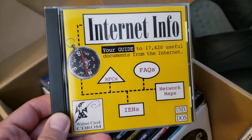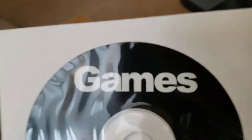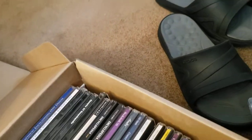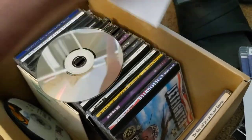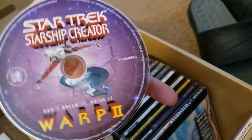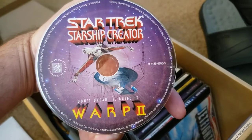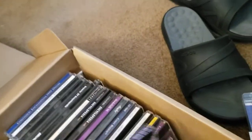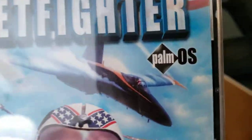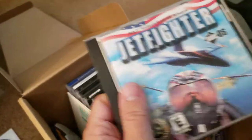What else have we got here? Internet info — those might make a fun video. Games — I'm interested to find out what could be on that. I hate to do this to a disc, but here we go. Star Trek Ship Creator, and there was another Deep Space Nine era Star Trek game in here as well. 'Don't dream it, build it.' Warp 2. Jet Fighter for Palm OS — I didn't notice that. Now I have to get a Palm Pilot.